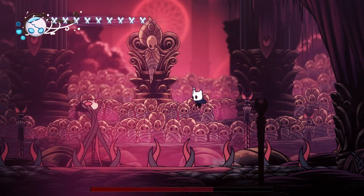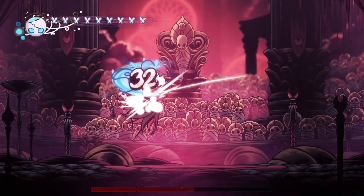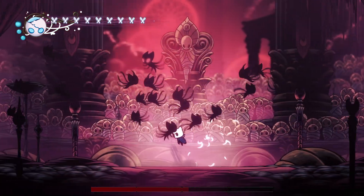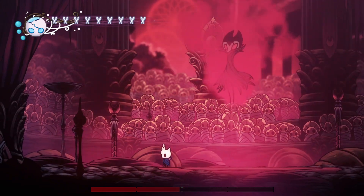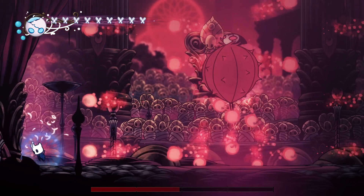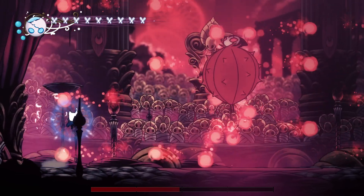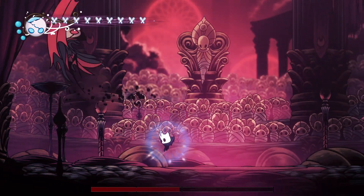Double jump above this one — that's all of his attacks. When he's staggered, use this to attack him for more damage. If you feel really brave you can go below him and use Abyss Shriek.